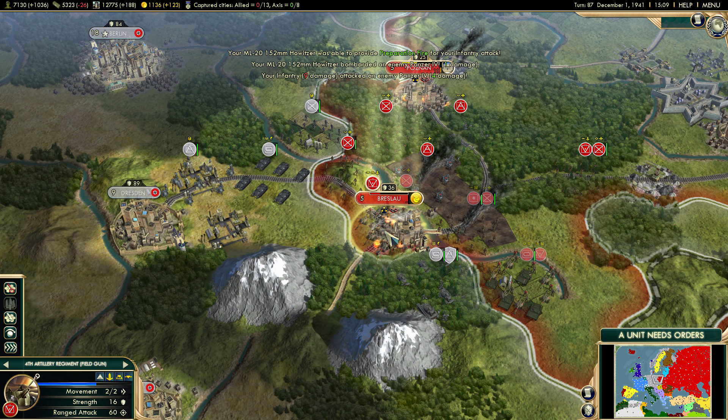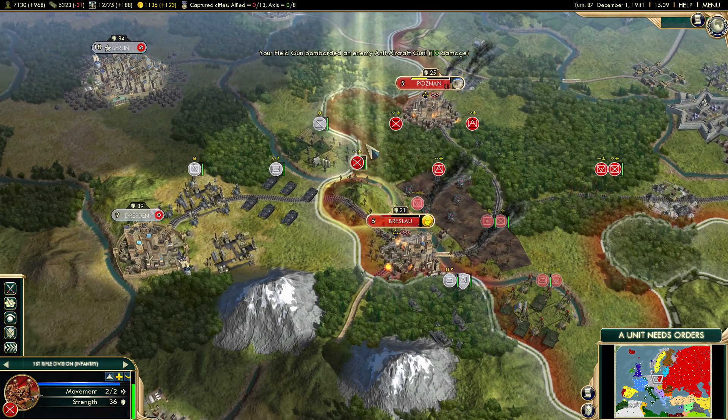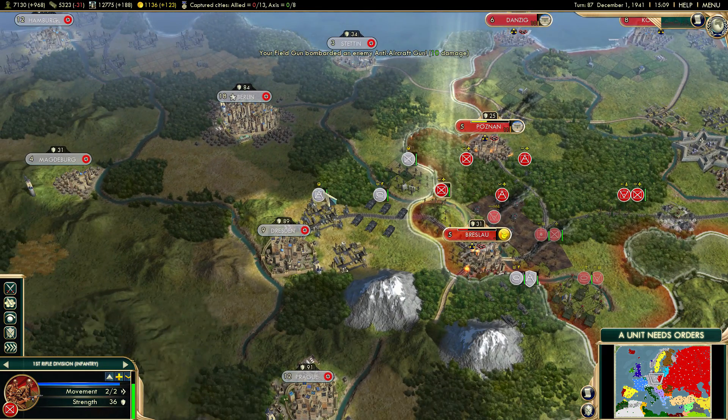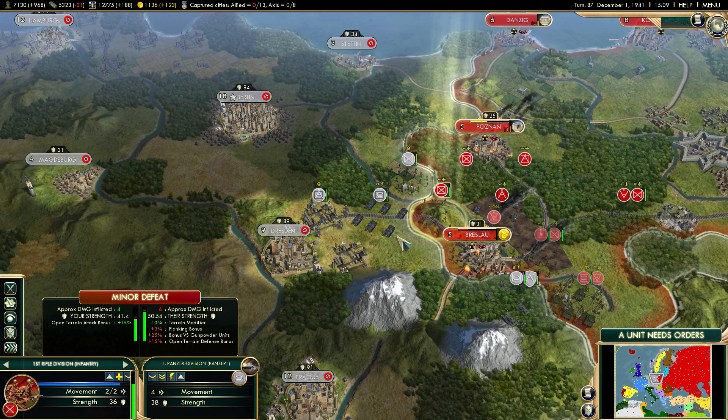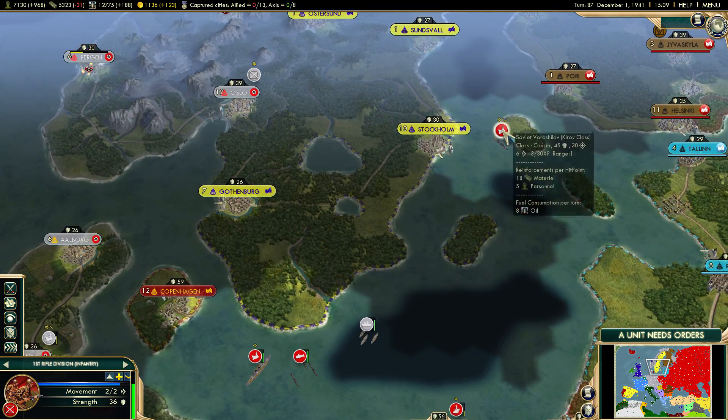I don't mind attacking with infantry — we can attack infantry all day. There's a field gun. We need to watch this front because it looks like the Germans are now focused on protecting their next city. Notice that this city only has 34 combat strength — we need to keep that in mind. Let's attack the convoys.